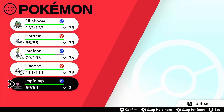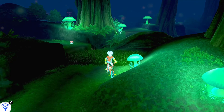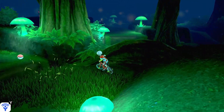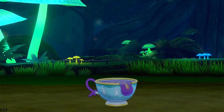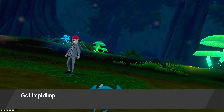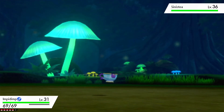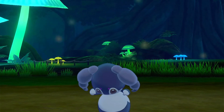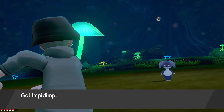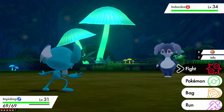Let's see this thing in battle real quick. I'll swap it to the front of the party over Rillaboom. So there's a regular Sinistea and a shiny Impidimp — let's go! Let me do one more encounter real quick to see if we can get a good capture of the sparkles. Oh, that looks a bit better — hopefully you guys enjoyed that.